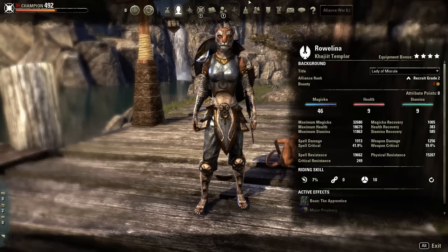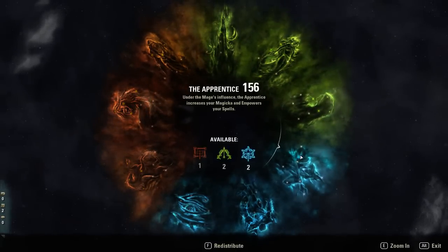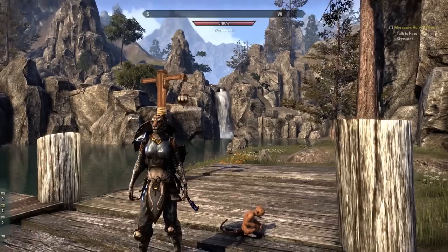As a DPS, the higher the better. Resource management is everyone's place. Survivability is everyone's place. Damage is everyone's place. Gear does the same thing — depending on what gear you use, it increases or decreases your survivability and gives you better resource management. You're compensating constantly for different things.